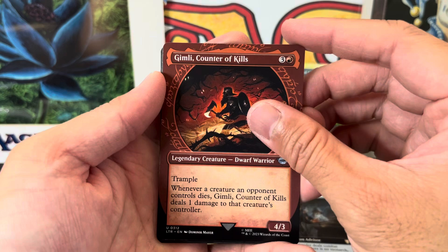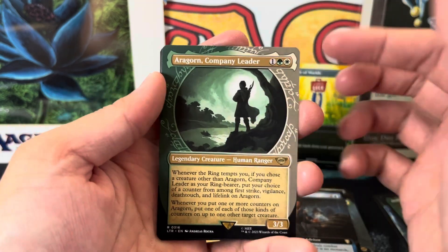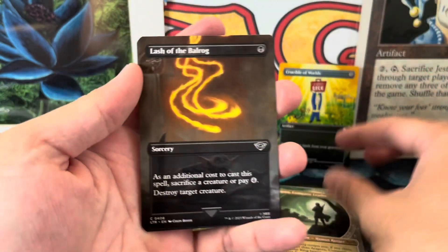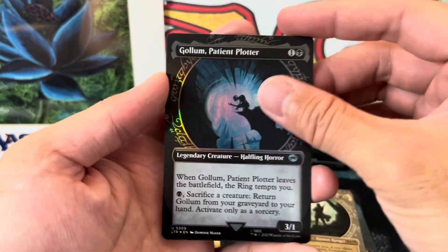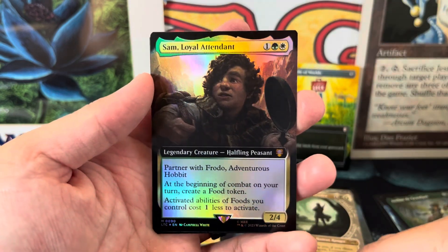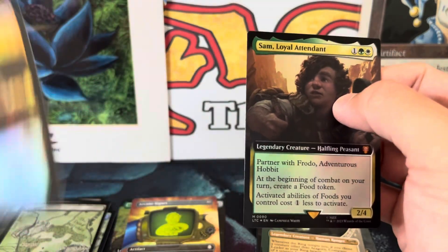We're just looking at cards now, hoping for some craziness. Gimli. Aragorn — I used to just call it Aragorn, I didn't know there was an R in it. I didn't read the books, just watched the movies. So many common uncommons. And for the last one — thank you everybody for tuning in — we got a mythic, just a Sam Loyal Attendant from the commander. Anticlimactic.